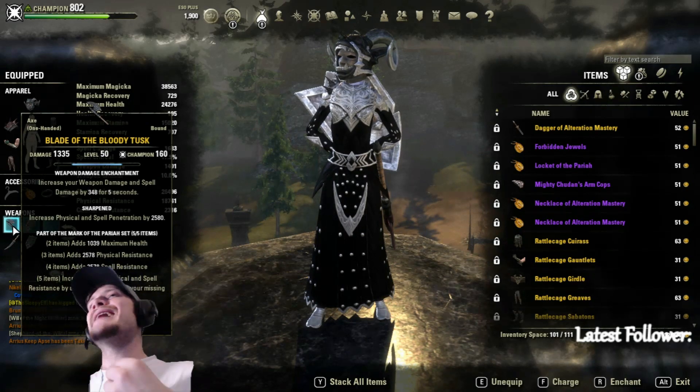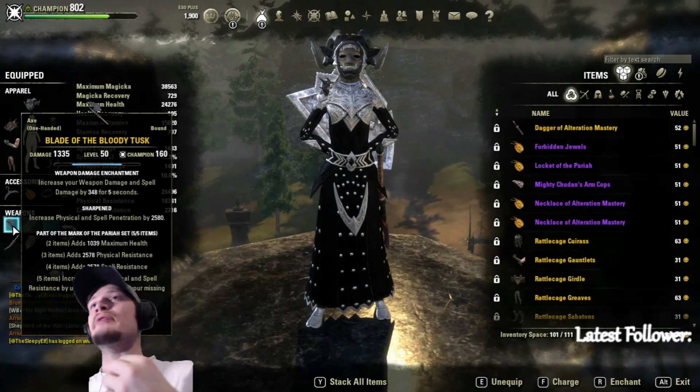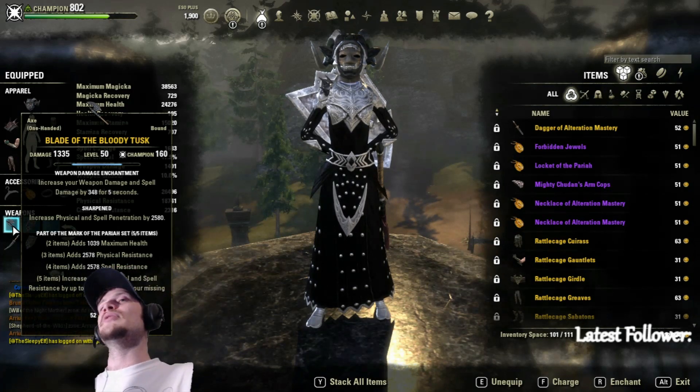The enchant on the Bloody Tusk is a weapon and spell damage increase for five seconds. This is going to stack really well with our stats.